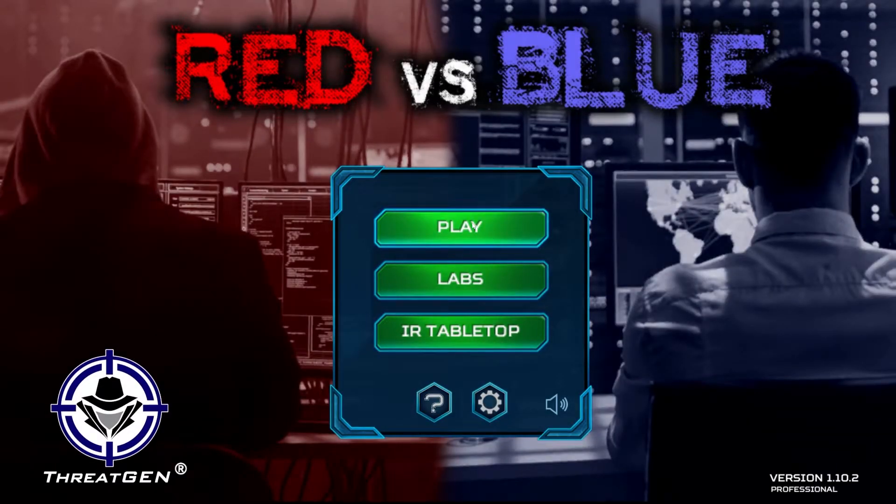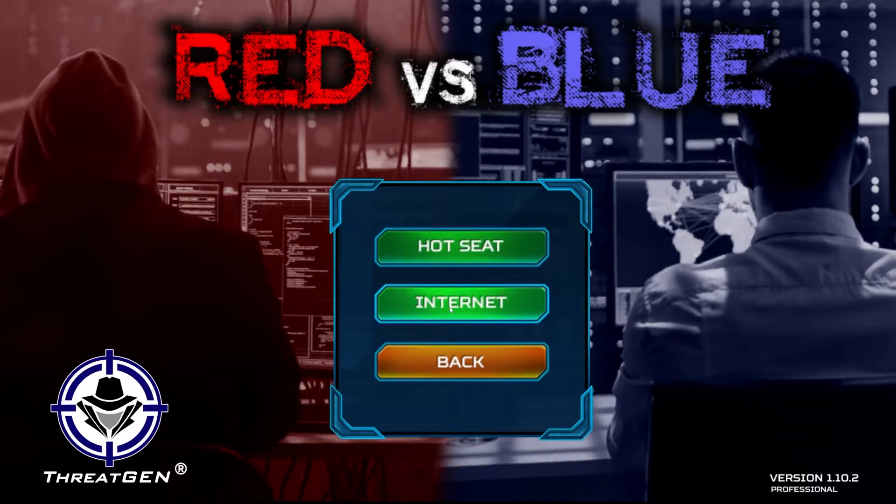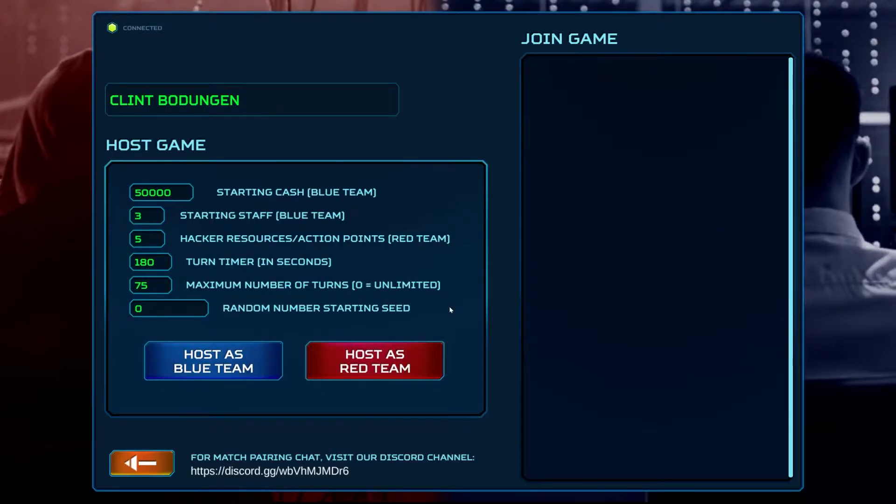Let's go into simulation. You can play against colleagues by clicking multiplayer. Internet brings you into the network lobby. You can configure games, host as blue team, or host as red team.